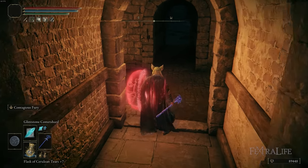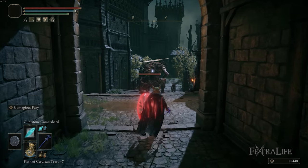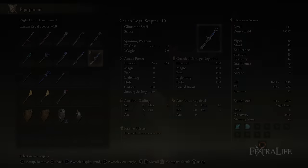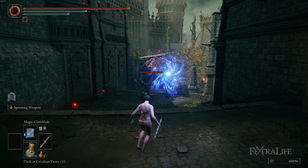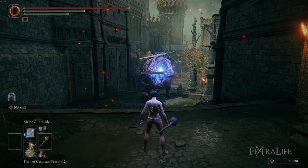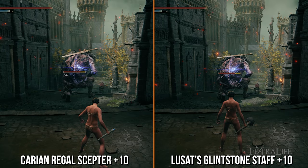Keep in mind that the further you progress and the more you increase your Mind, your FP pool is going to grow, and this will become less and less of an issue. In second place, as I mentioned, is the Carian Regal Staff. It's about 10% lower than Lusat's on average, and it's probably the best staff if you're mixing all kinds of sorceries together, as it gives you the best overall performance.